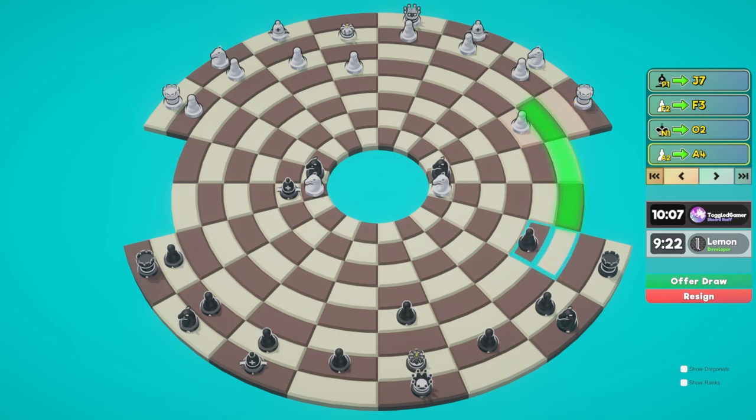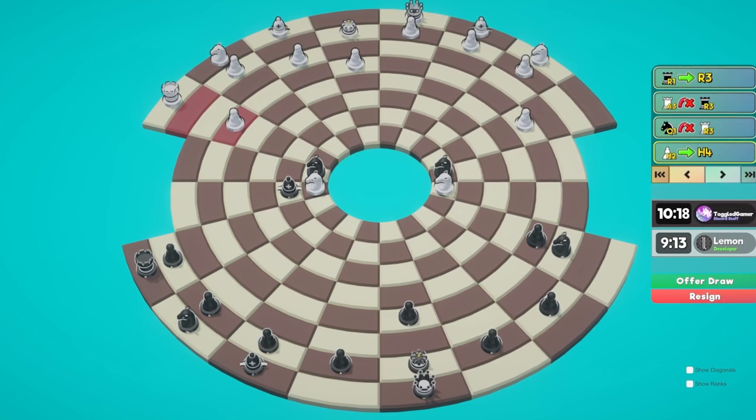He wants to move his rook out. Let's move our pawn so at the very least we can trade. He does it - let's just trade. Let's take with knight. He does this again - I don't know if I want to take this trade again.